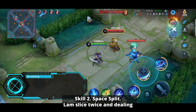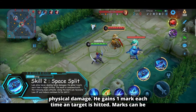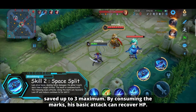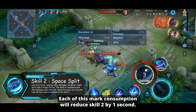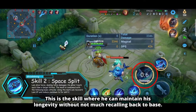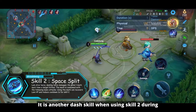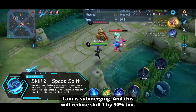Skill 2: Space Split. Lam slices twice, dealing physical damage. He gains 1 mark each time a target is hit, and marks can be saved up to a maximum of 3. By consuming the marks, his basic attacks can recover HP, and each mark consumption will reduce skill 2's cooldown by 1 second. This is the skill that helps him maintain longevity without recalling to base often. Skill 2 also becomes a dash skill when used while Lam is submerging, and it reduces skill 1's cooldown by 50% as well.